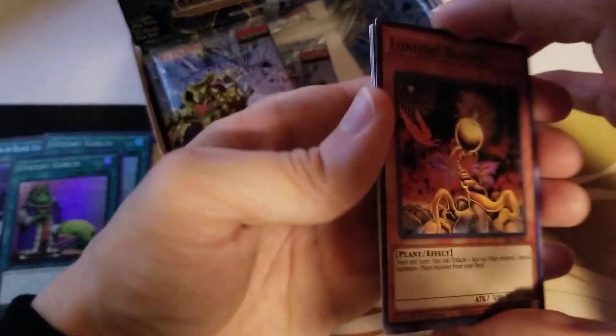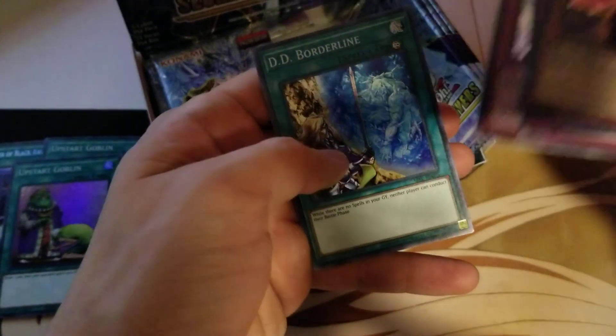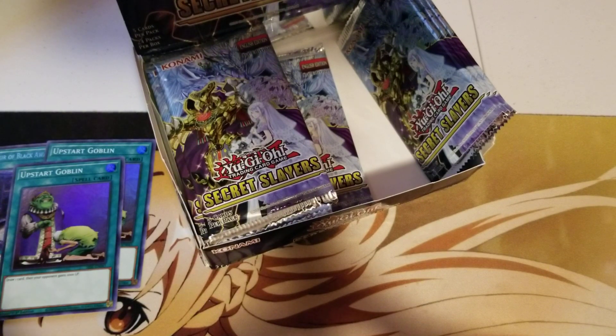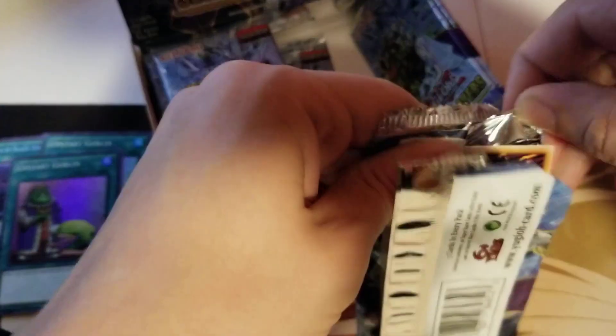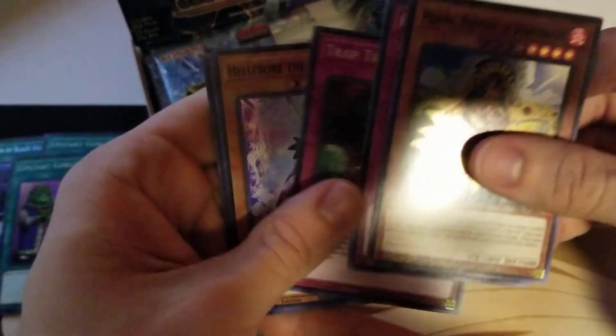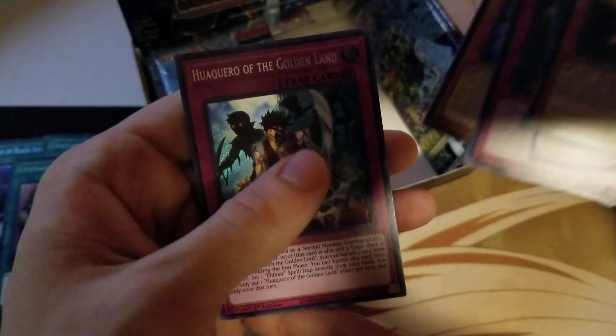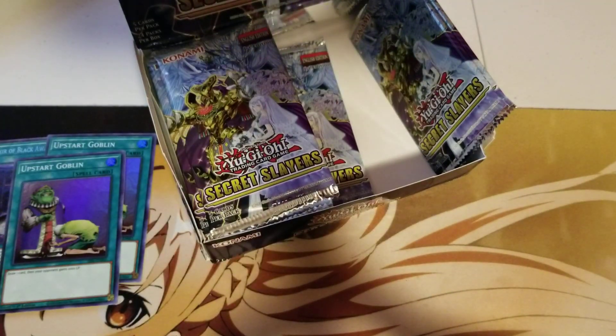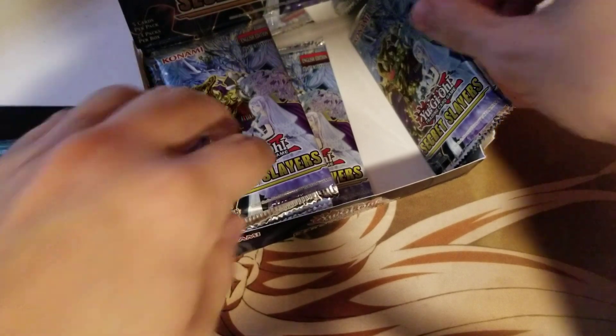I don't remember if Trap Trick holds much value or not. I wanted to say it did, but I might be thinking of some other trap in here. Lone Fire Blossom again, Polynosis, Dee Dee Borderline, and Moodan the Rika Fairy — two of the same secret in a row. I don't particularly care for the Rika cards; it's not a deck I'm ever going to play, but we'll hold on to them I guess. Marina Princess of Sunflowers, Rika Tranquility, Trap Trick again, Hellivore the Rika Fairy, and Akero Wakero of the Golden Land — so there's the second Golden Land monster. We have pulled so many Trap Tricks. It can't hold much value if I'm pulling this many of them, right?